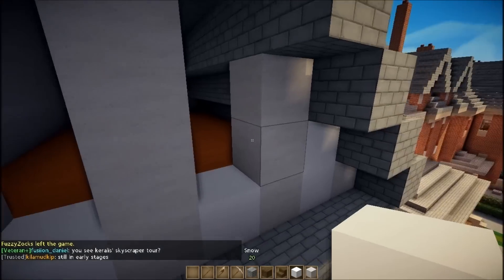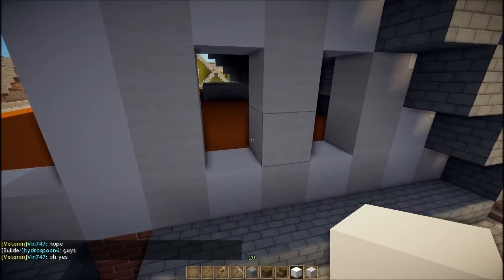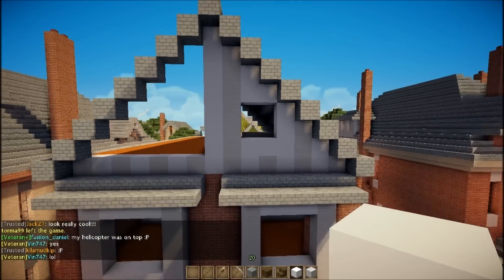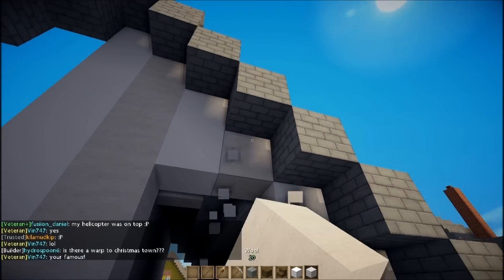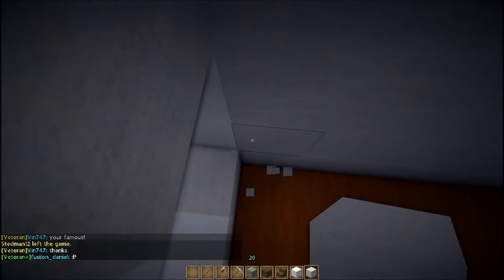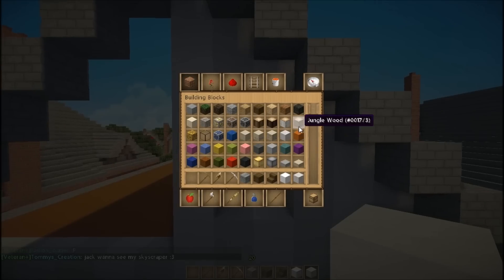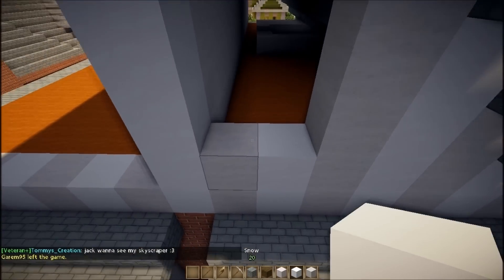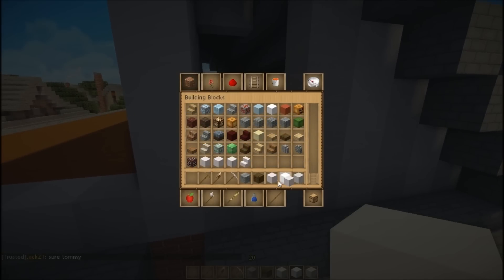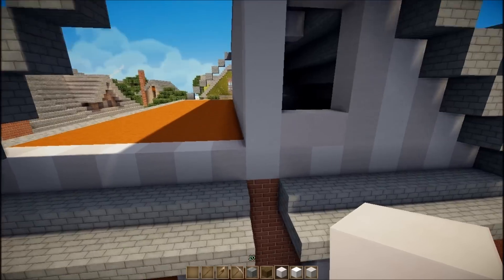There are two windows for each room in the attic. I'm trying to figure out how to do the window trim up here — it looks weird. I'll use quartz for the window trim. Wait, is that snow? Oh wait, I already have quartz. It doesn't look too bad; we'll see how it goes once it's done.